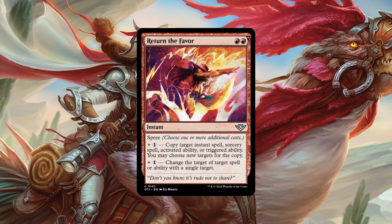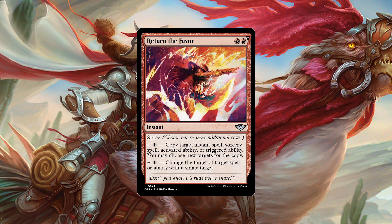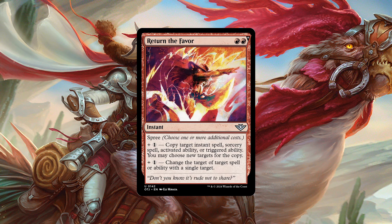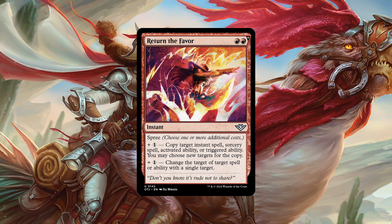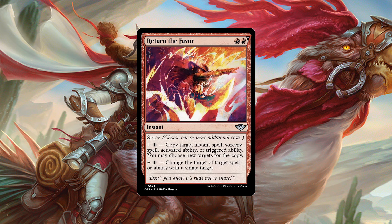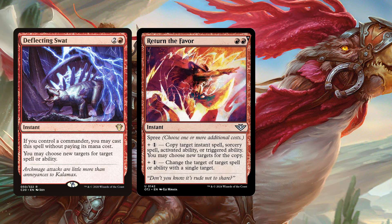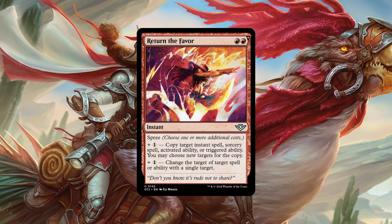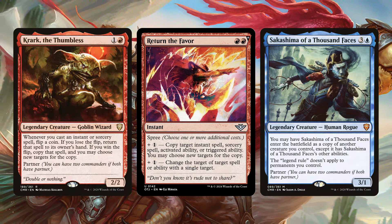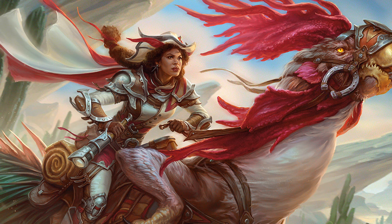It's another instant with spree on this list. It costs red-red, with additional modes. For plus one, copy target instant spell, sorcery spell, activated ability, or triggered ability — you may choose new targets for the copy. For another plus one, change the target of target spell or ability with a single target. We got many versatile and similar spells, and yet nothing ever lives up to a Deflecting Swat — this is no Swat — but it may be something new now that it copies basically anything. Rakashima may just be salivating over this, but other lower-card-count decks may be interested too. Also at uncommon, it will be widely available. The Izzet love copying spells and abilities.